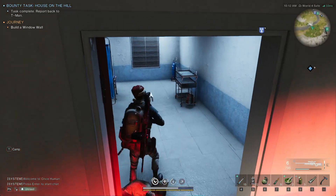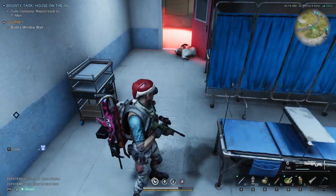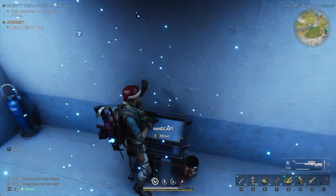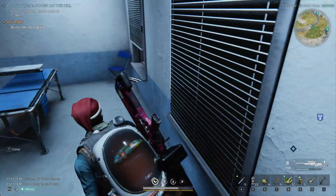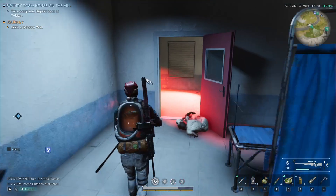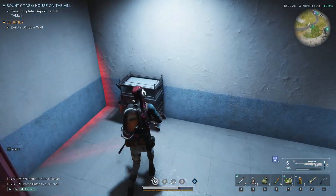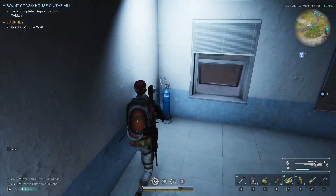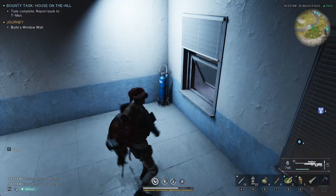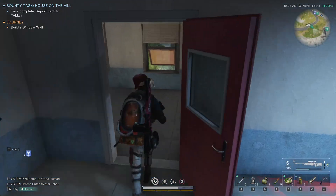All right, so we're going to go in here. There's a chair, there's a thing. We can move the cart, we can move the oxygen tank, we can move the chair. And then here's the cart, here's an oxygen. There's no chair, so this is in the corner. What's in the corner?